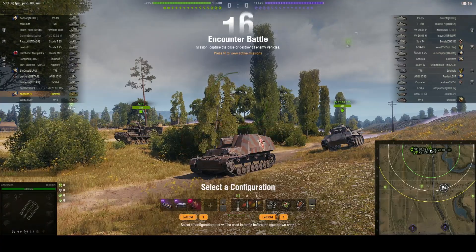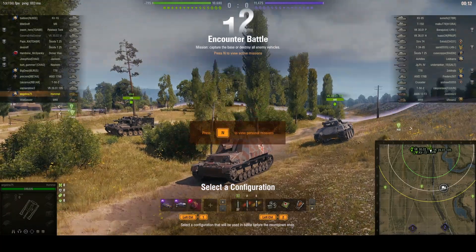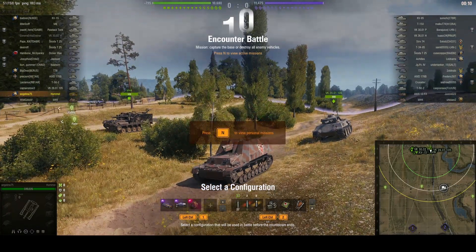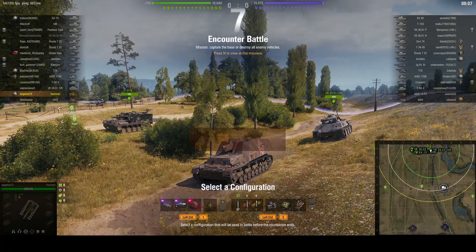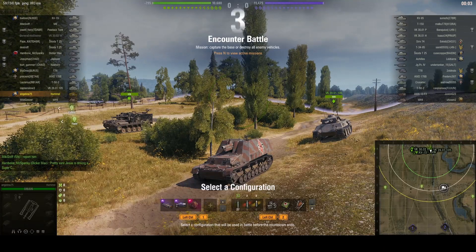Welcome back to What Are You Noobs with General Disturbance. This is the Hummel, the tier six German SPG. It's located on the north spawn of Prokhorovka Crew Encounter and it's under the command of Angelina75.